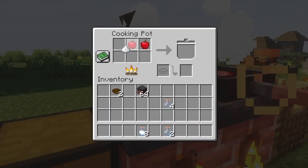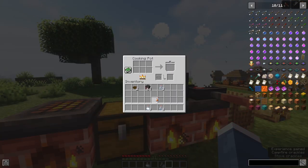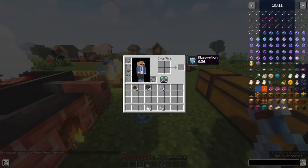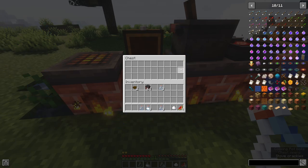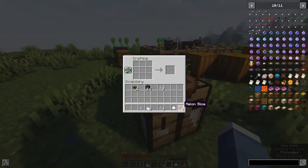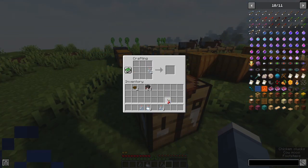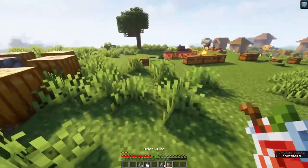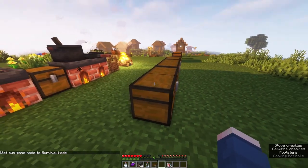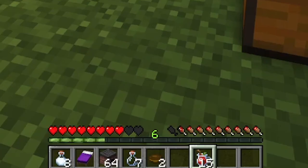If you get two apples, some sugar, and put a glass bottle in your container, you'll create an apple cider. Drink the apple cider and it gives you Absorption I for one minute. If you grab some melon slices, some sugar, and go to a crafting table with four melon slices, your sugar, and a glass bottle, you can create yourself a melon juice. The melon juice is interesting — with your saturation down, you can drink a melon juice to heal one heart of health.